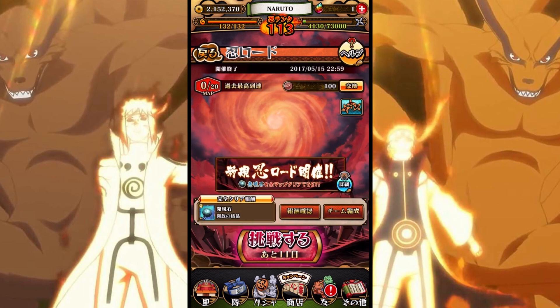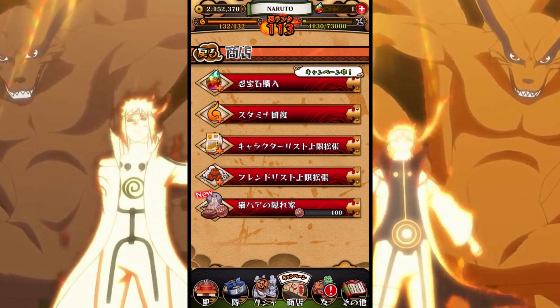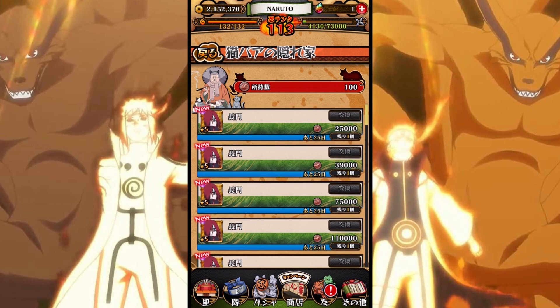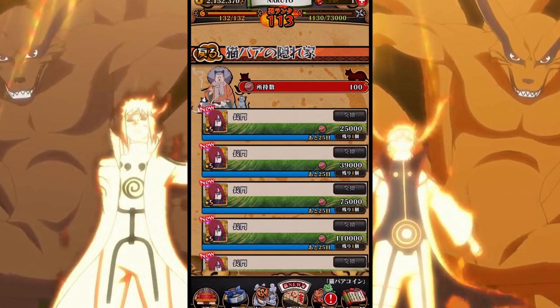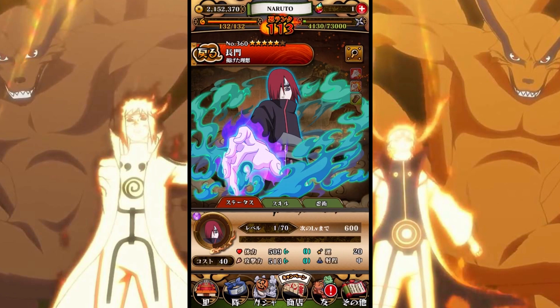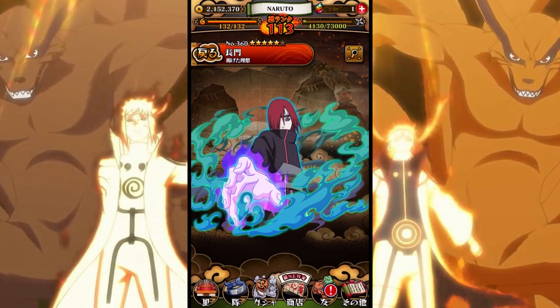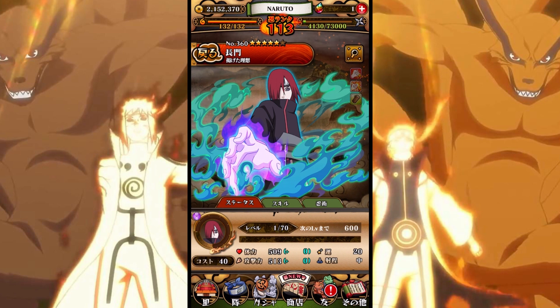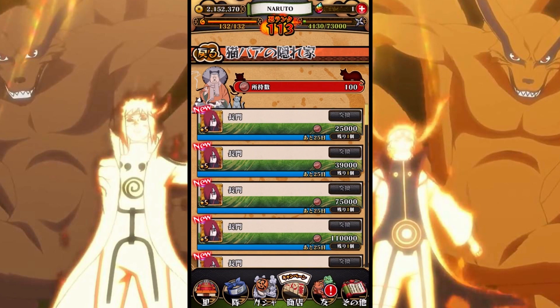I want to see the rewards for the ninja road. Now let's go into the granny shop and see what's in there. All right, so you can get this character — is that Nagato? Anyway, you can get this character and of course get them into a six star.